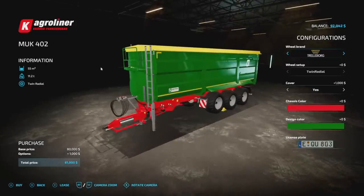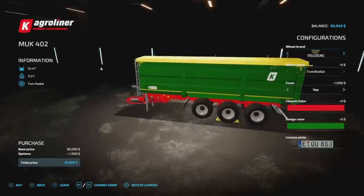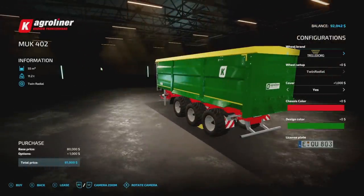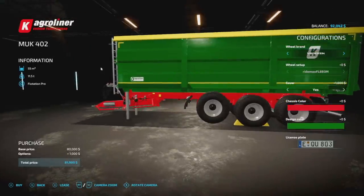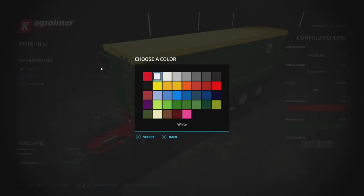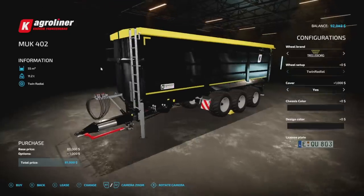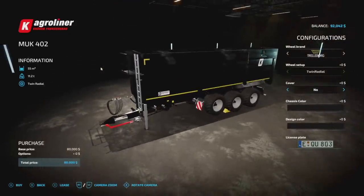Next up is the Agri Liner Mook 402 — 55,000 liter capacity, 11.2 tons, eight slots on consoles. This holds quite literally every solid crop you can imagine. Trelleborg, Michelin, BKT, and Vredestein tires. Cover yes or no, chassis color changeable — let's go black — and design color as well. Take the cover off and it's blacked out. Love it.